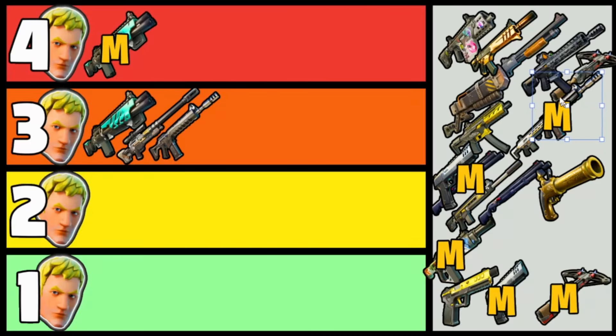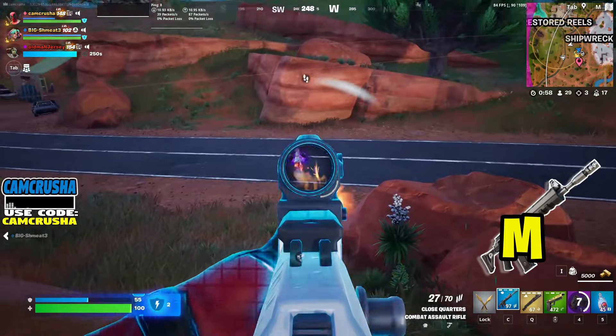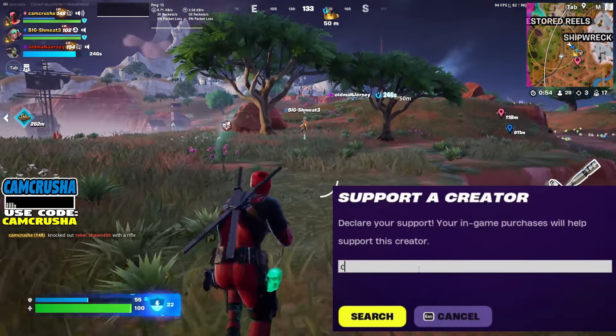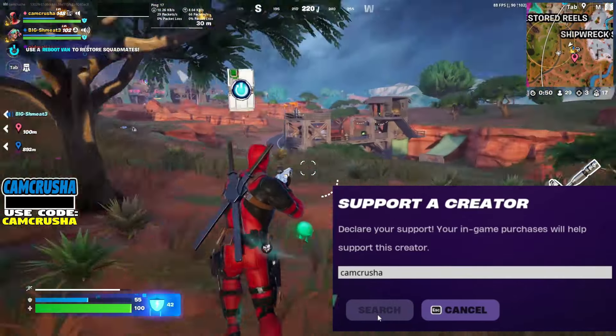The Mythic Combat AR is hands down a 4 Jonesy rating — best assault rifle in the pool, and no waiting for a vault to open to mod it. But like the non-mythic version, I don't think this is a 4 historically across the entire Fortnite pool ever. It needs the Muzzle Break mod to get in that ballpark.